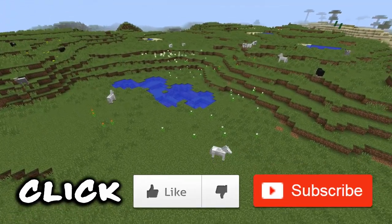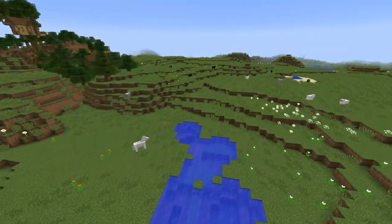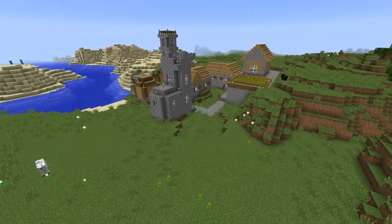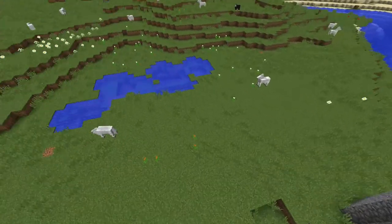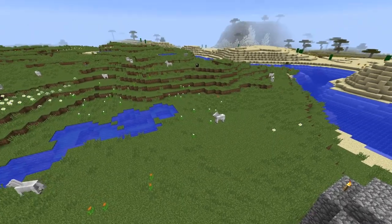We're going to give these beautiful white horses — and some other horses over here — a place to live. I'm going to go ahead and get my hotbar prepared for the blocks I want to use, and then we'll be right back.